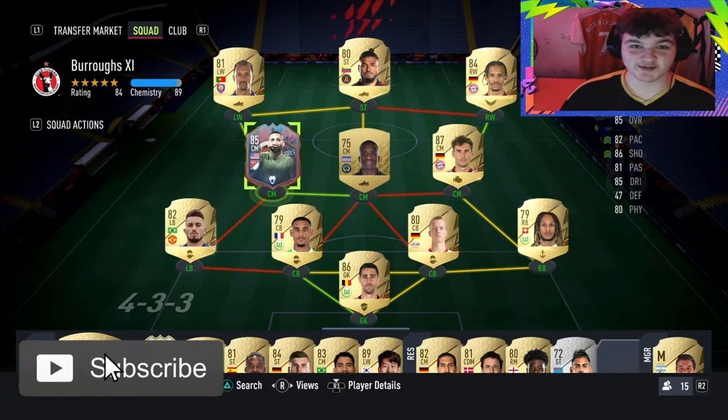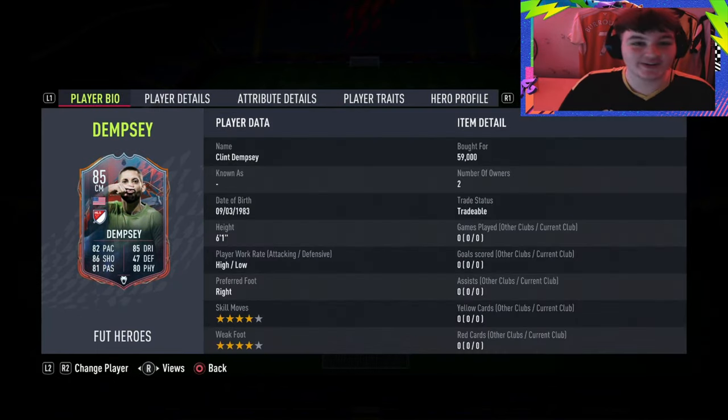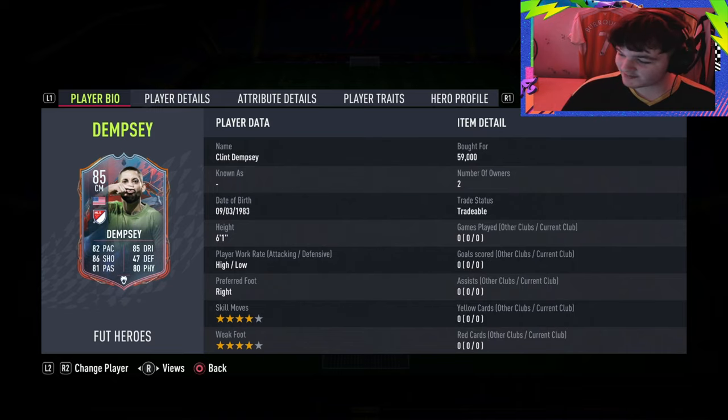Welcome back to another video. Today we're going to be looking at the new Heroes 85-rated Dempsey. Heroes are actually really interesting — I like the feature EA have added. Now available in packs, Dempsey is currently the cheapest on the market along with Campos. He's a five-foot-seven goalkeeper. Dempsey is 59,000 coins, six-foot-one, with high/low work rates, four-star four-star, and it's going to be quite challenging to link him in.